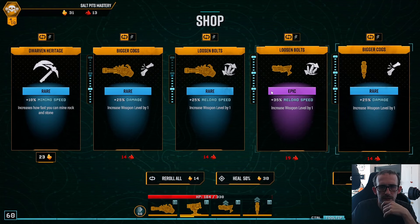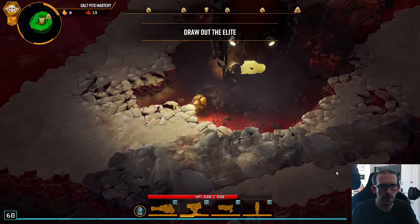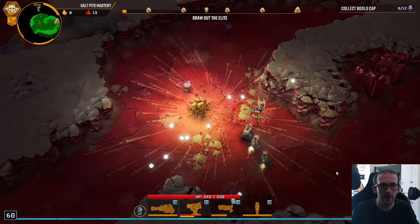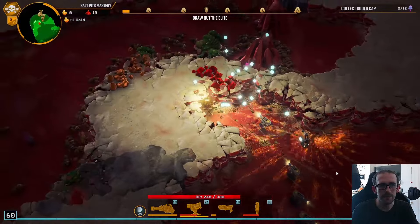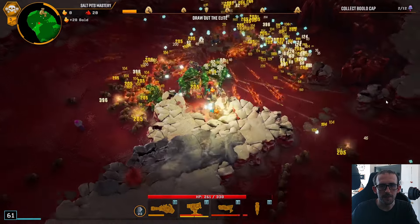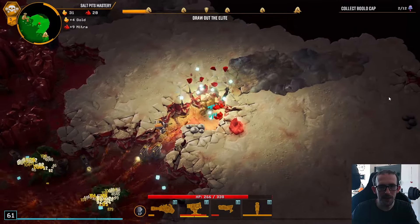A bit more mining speed and we are good to go. Hopefully the turrets do a better job of mining this time — it's a dreadnought floor so we should be able to mine everything. Go on turrets, show me what you can do! I think because they're kinetic bullets they don't bounce off the walls — they just hit a wall and get absorbed, which is why they go a bit slower. But they get the job done over time, just not as good as bouncy ones.